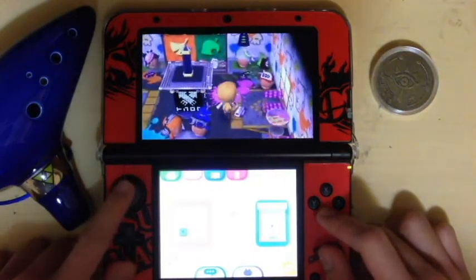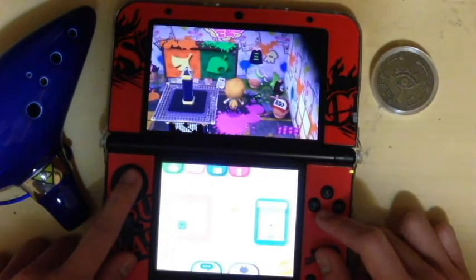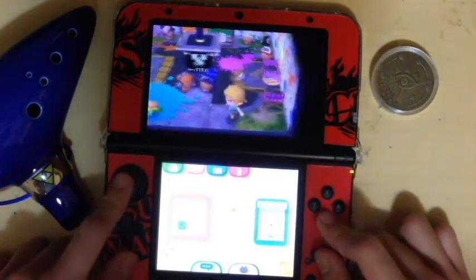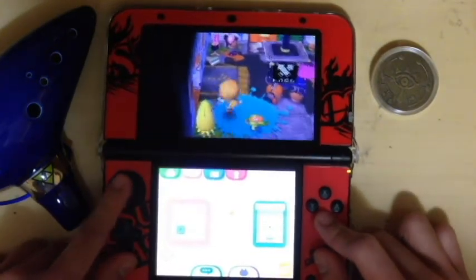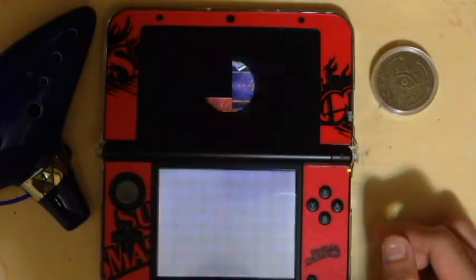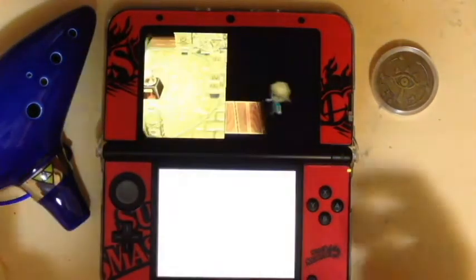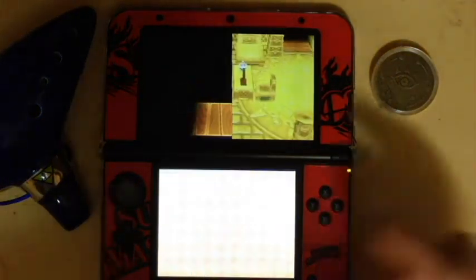In the Splatoon room there's matching wallpaper and floor, and there's gear like headgear and all that stuff for decoration. There's also a chest. Now to the room on the left — the west room — this is a game room.